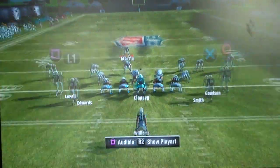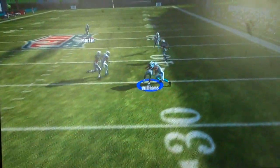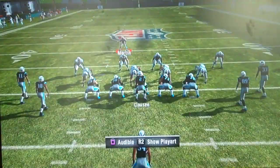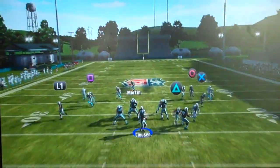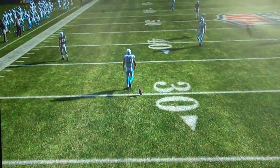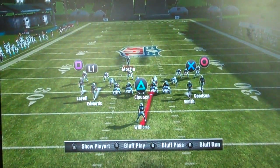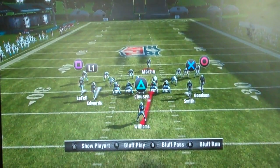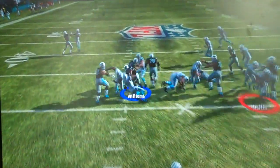We run it and pick up a couple yards. We run it again, going to the opposite side — incomplete pass. If we want to get cute, we can put streaks in the slots to try to take advantage of the Cover 3. Also, if they take guys out of the box and there aren't many defenders in there, we want to run the halfback dive to get some advantage in the running game, pick up a few yards, get a broken tackle, and bust it upfield.